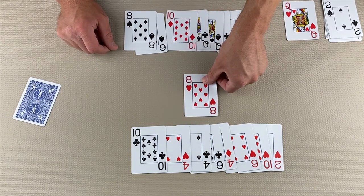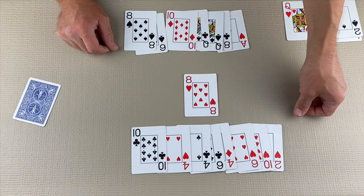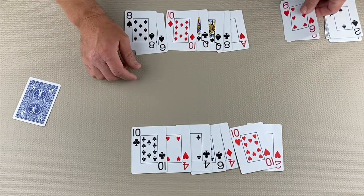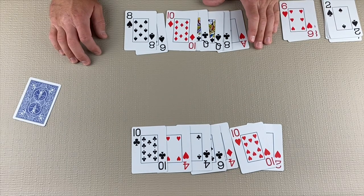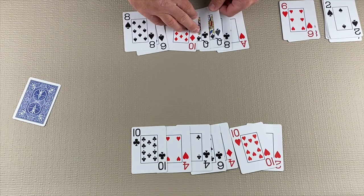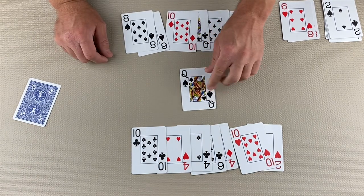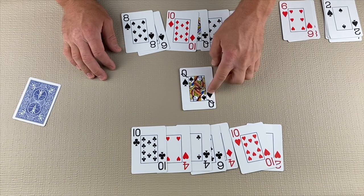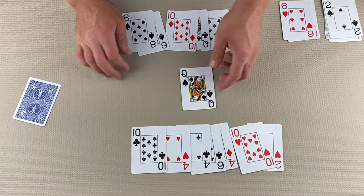Since the player could not follow suit and they played a heart card, hearts have been broken, and now it is okay for hearts to be led. The 8 of Hearts is now led. The opposite player needs to follow suit if able. They choose to play the 6 of Hearts. The 8 of Hearts takes the trick. Remember, in this game the Queen of Spades does not count as a heart, so it can be played at any time and can also be led at any time. However, it is worth 13 points.